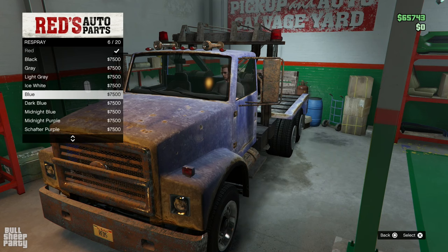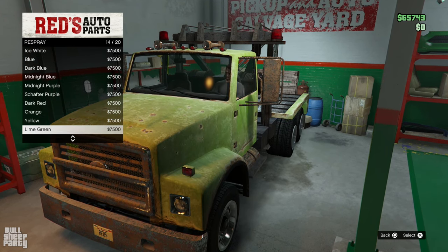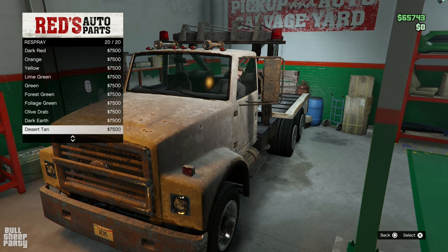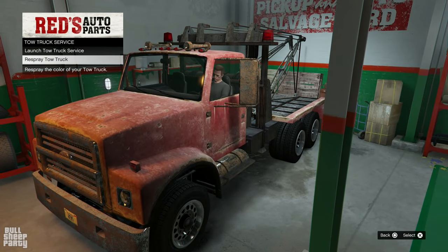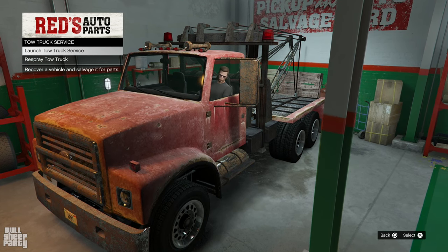Yeah, that's why I said you can kind of customize it — you can basically make the rust a different color. I have the rusty tow truck because I am poor, but if you had the more expensive one, it was around $300,000 more, it's the exact same customization. So you're not missing out on anything if you buy the cheaper, crappier looking one.